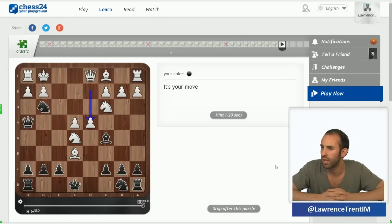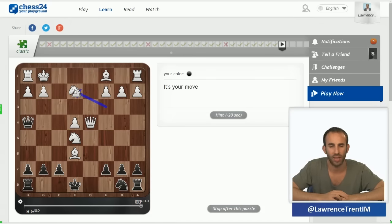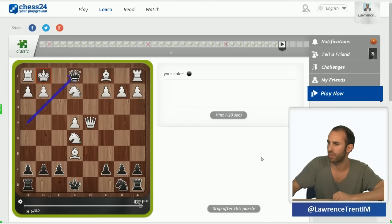This position here is again a pretty simple one. The idea: were the queen not on d1 and the knight not on g3, you'd play queen e1 mate. So how do you get there? You just divert the queen and clear the knight, and queen e1 is mate. Very simple stuff.